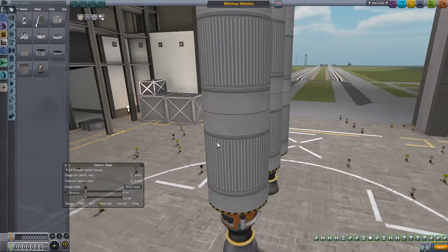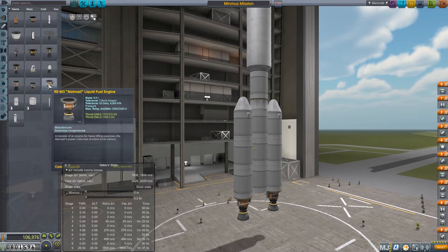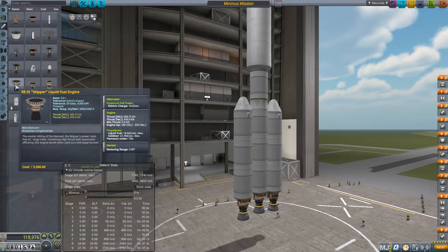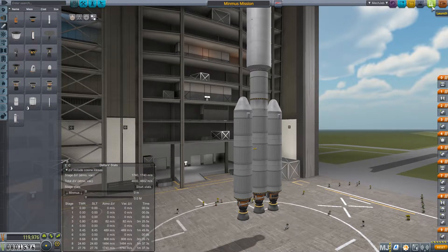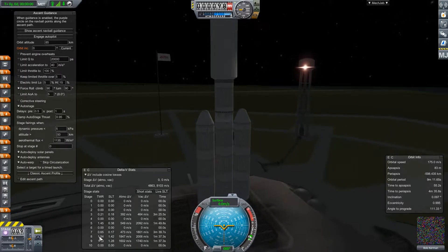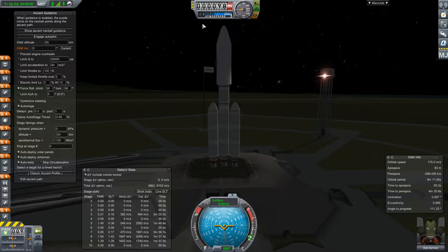One more time, one more change — I want to see how this will look, because we're at 0.69 with that engine. There's really not a big difference between this engine and the other one, other than the vacuum ISP. But we have plenty of fuel, so I think we'll be fine. That'll get us into orbit a little bit faster and overall may save us some fuel. At least we'll have a thrust-to-weight ratio above one, and that's always nice to have.